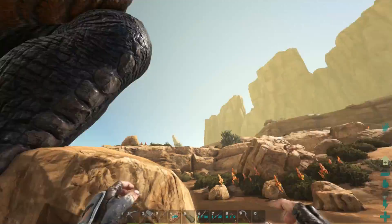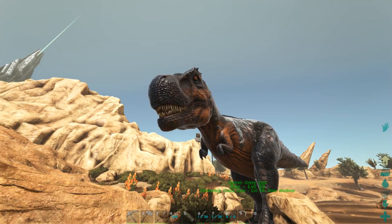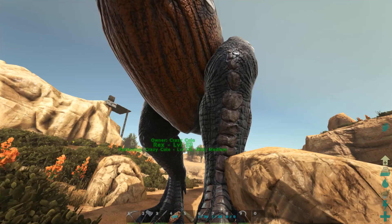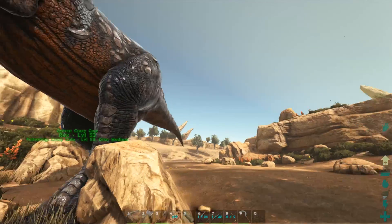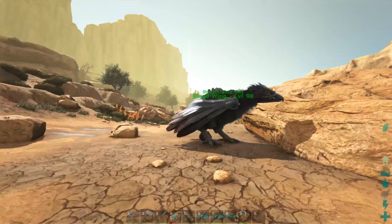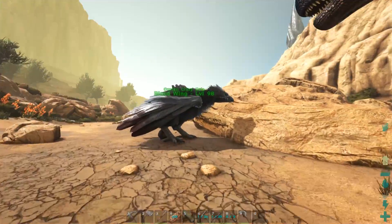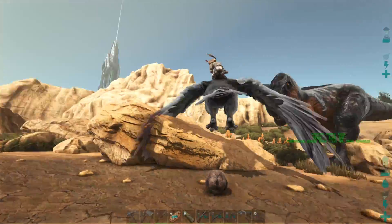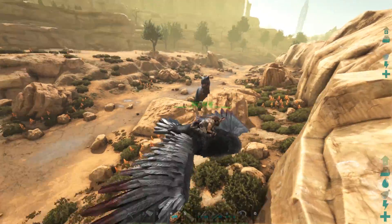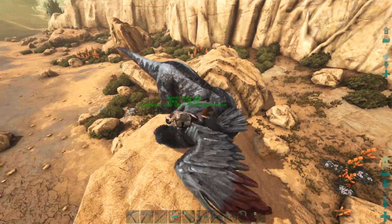We got our first T-rex! He's level 53 now with some good levels. There's a level 44 nearby — I might go tame that one off camera because it's stuck in a rock, too good to pass up. Don't even have to chase it — just shoot it in the butt. Hopefully get some headshots for bonus torpor. But we got our first T-rex!